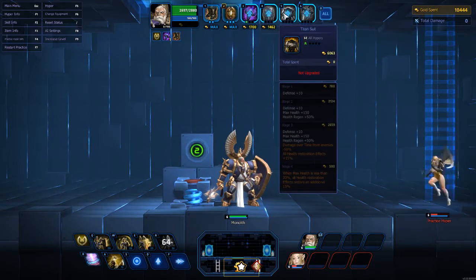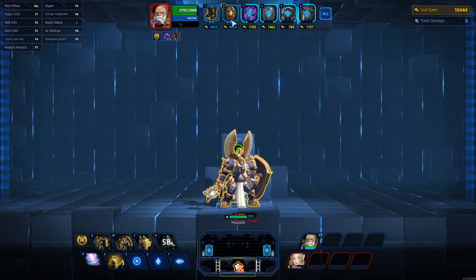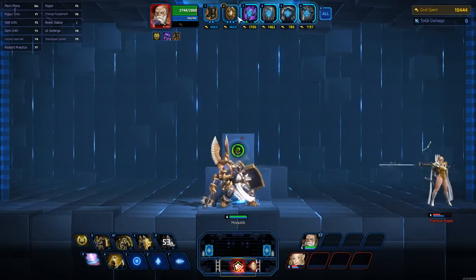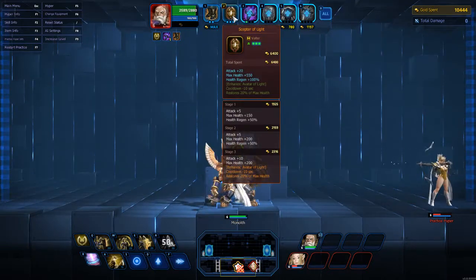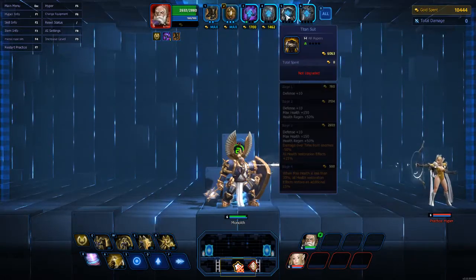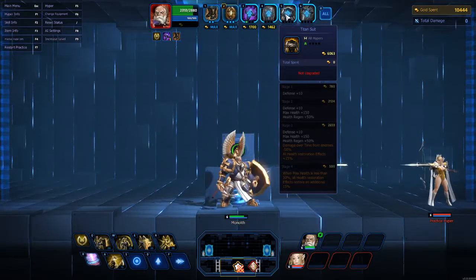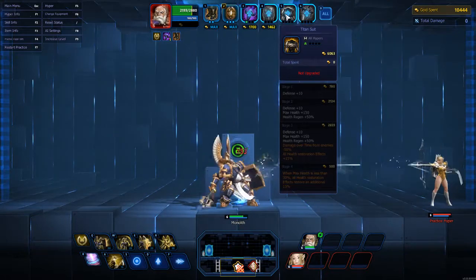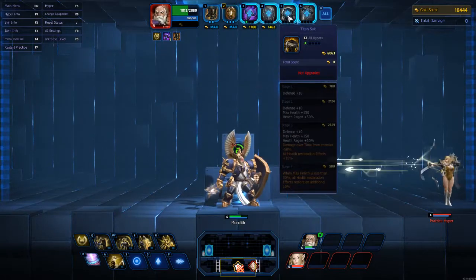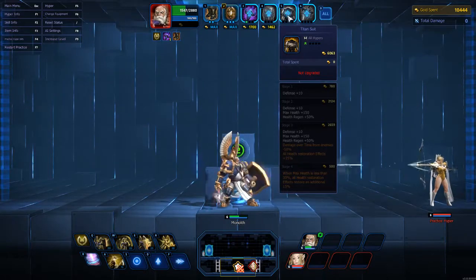The next item I typically build is Titan's Suit. I can interchange these — if I need defenses more than attack and max health, I go straight to Titan's Suit. This finalized item synergizes perfectly with my ult. It's defense, max health, and health regain just like the Scepter, but when my health is less than 30%, all health restoration effects — including my passive's 5% max health restore — are restored an additional 15%.